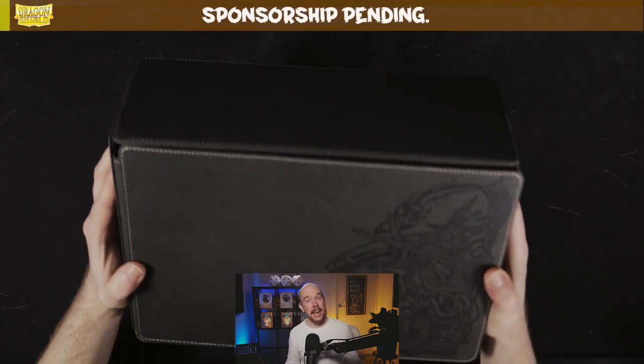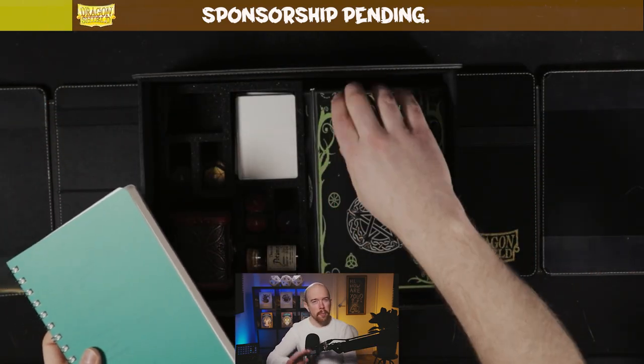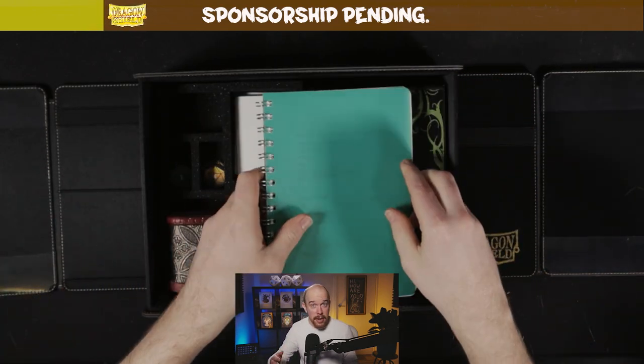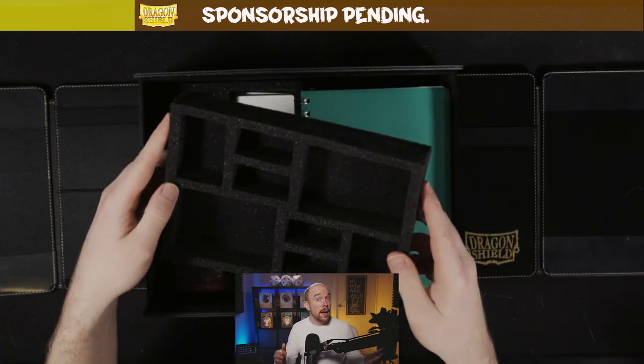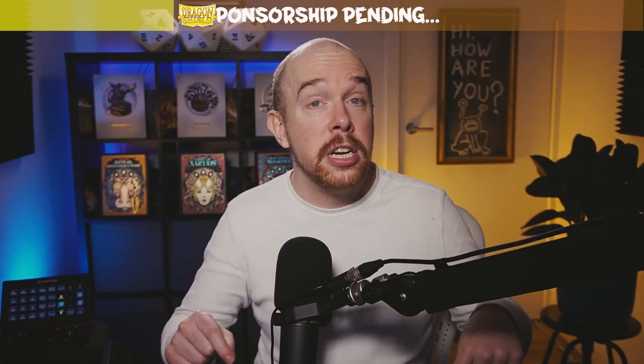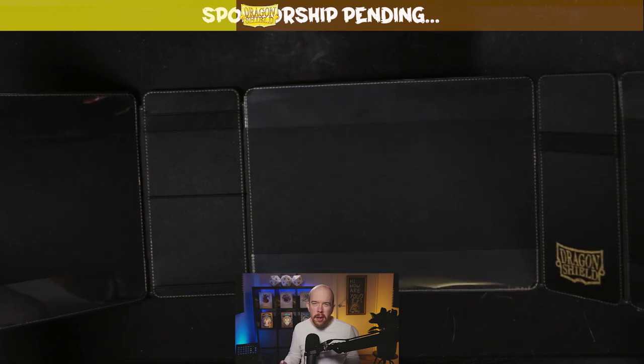Our sponsor today is the GM Companion by Dragon Shield. This thing might look like a very fancy box, but it's so much more. It's got space for your books, your module, and your iPad — you can store it all in here, along with your minis in these foam safety inserts that stack all the way up. But it's wrapped up in the best GM screen I've ever seen. This is now my official GM screen.